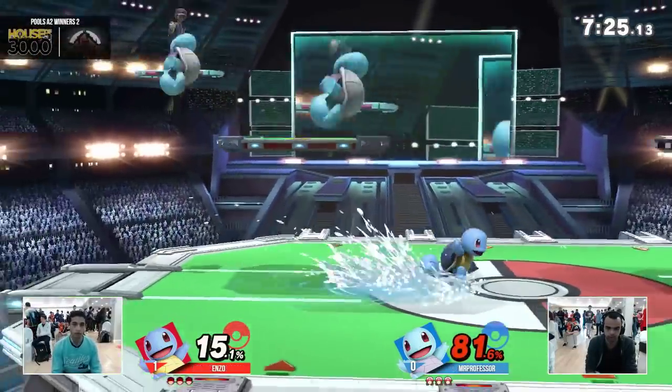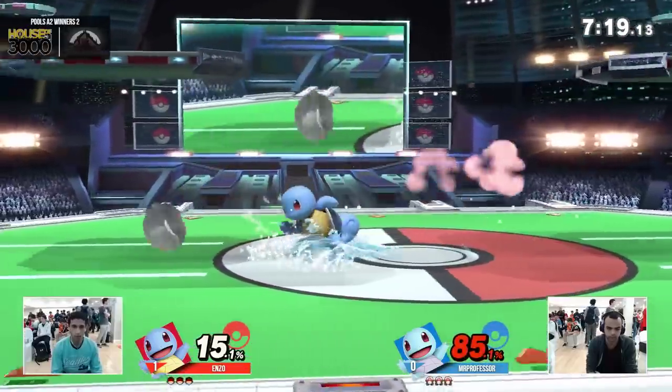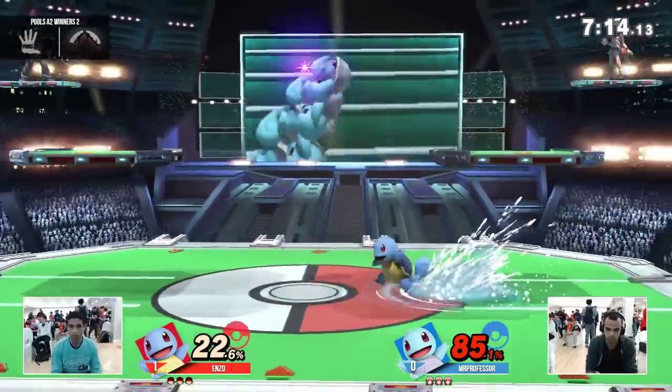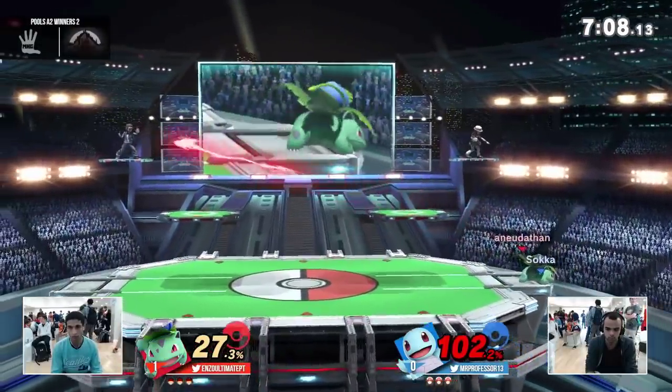I don't even know what Ivysaur's down tilt is. With Squirtle, I think he goes into a shell — he does some weird shell things. These two are just kind of spacing F-tilt around each other. Nobody has gotten any crazy combos yet; it's just a whole lot of F-tilt and forward air, a lot of straight hits.